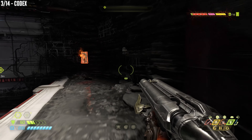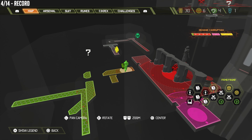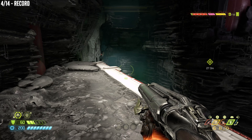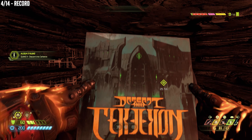Pick that codex up. Now you're supposed to jump through the gate in front of you, but we're not going to do that. Instead, from that same spot, we need to get another question mark over to our left. Just turn about 45 degrees to the left, jump up, and break through a hidden room which contains the record.